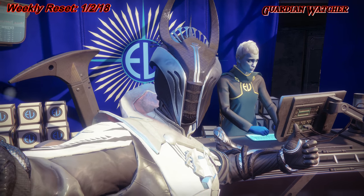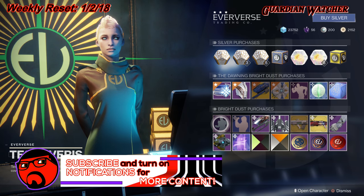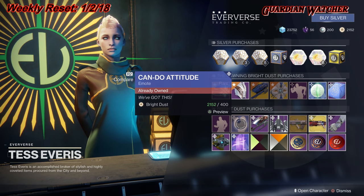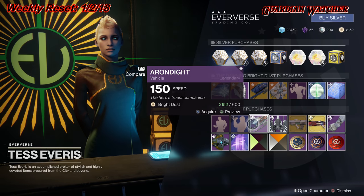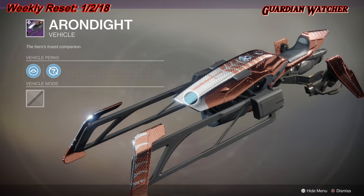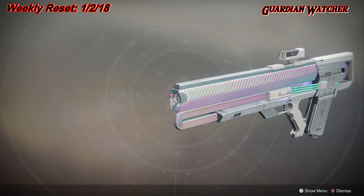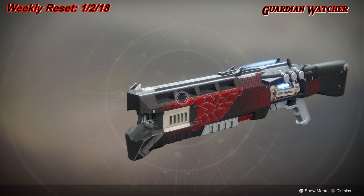Make sure you head your way over to Tess Everest at the Eververse to see what she has in stock this week. We have the Funky Dance for the Emote — it's pretty cool. Next, we have the Can-Do Attitude. As for our vehicle, we have the Arundite. For the Ship, we have the Arm Coat. As for Ornaments, we have the Particle Accelerator for the Graviton Lance, and then we have the Warbeast skin for the Legend of Acrius — I don't have one of these, so I'm going to buy one.